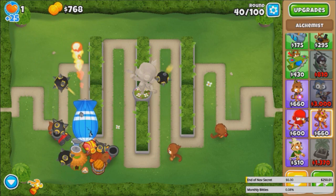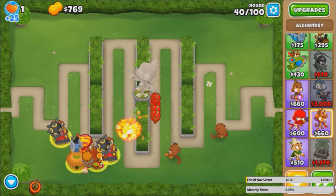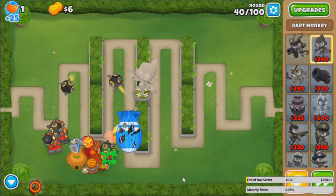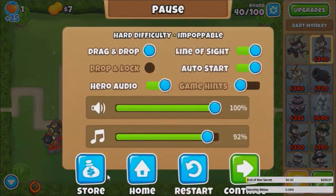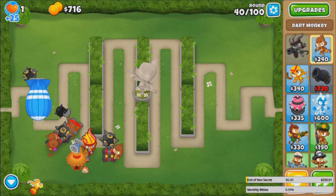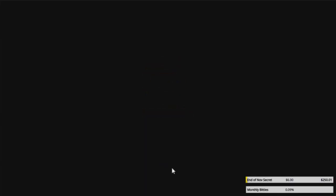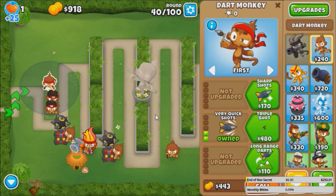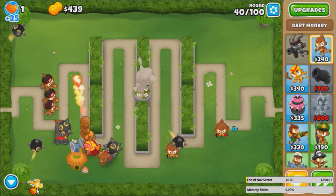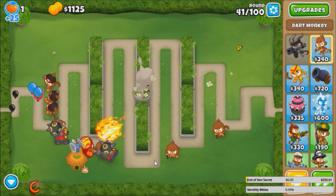Let me just see how close we get. Come on, Alchemist plus Juggernaut. I don't think it's enough — not quite. As weird as it sounds, let's get some triple darts just for the MOABs. That's all I ask. A lot better I think. There we go — round 40 complete. Just a little bit of a roadblock.